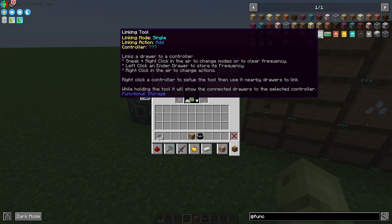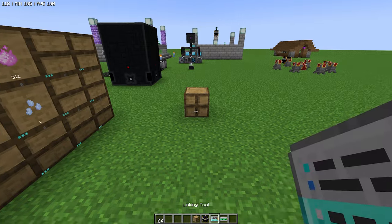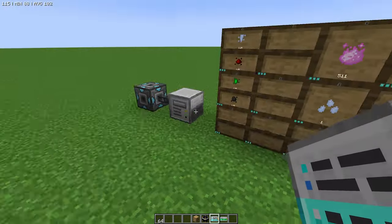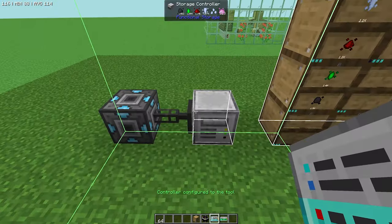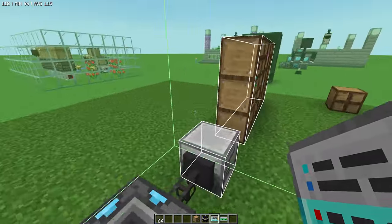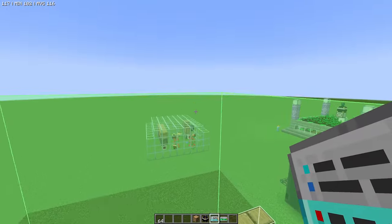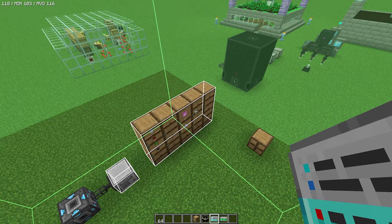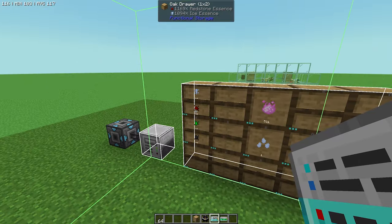What you will need is the linking tool and the locking tool. That works so that you can link those drawers to the controller. This drawer here is not linked to this system — I've just placed that down. If we then click this, you can see the bounding box. That is this controller. So anywhere within this bounding box you can put as many of these as you like. It's quite a lot of space if you consider how many boxes you could probably fit into this area — that's actually a lot of storage running off of a controller.